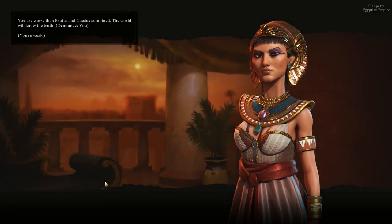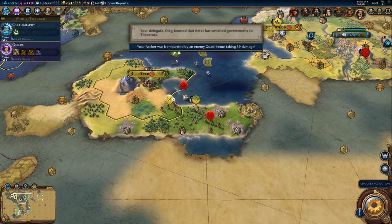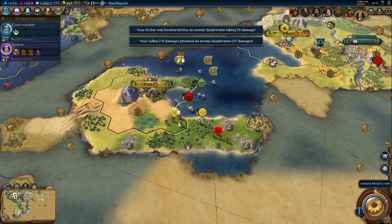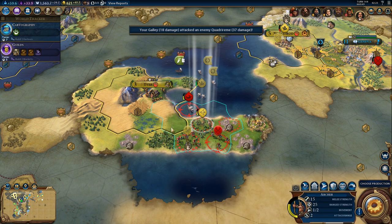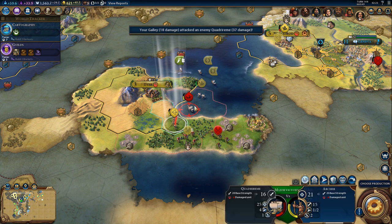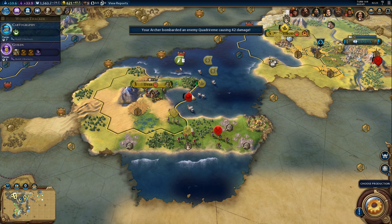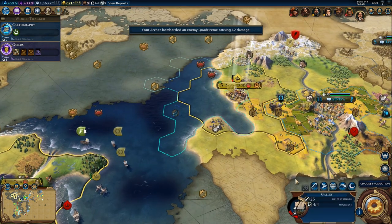Egypt denounced us again — apparently because our army is weak, according to them. We did not get attacked by the quadrireme, so now we can attack it ourselves. Our archer did get attacked but that doesn't matter too much. Let's take a shot. This isn't quite enough, but we should be able to get rid of the quadrireme on the next turn. And we didn't lose the trade routes — that's good.